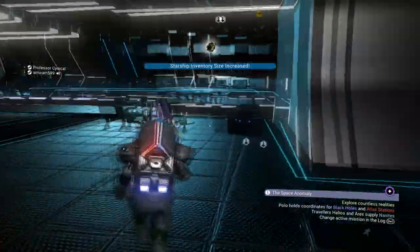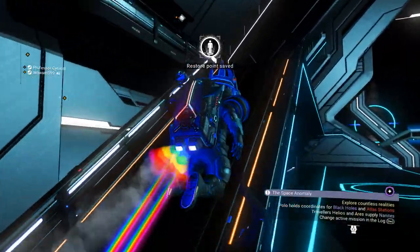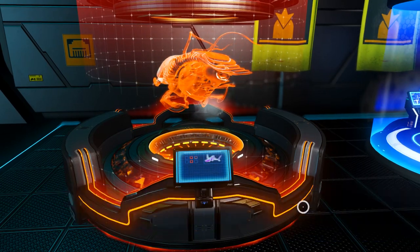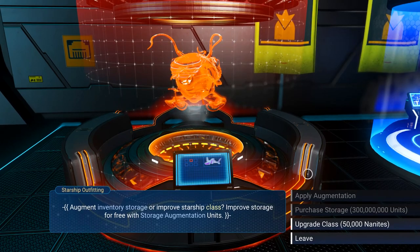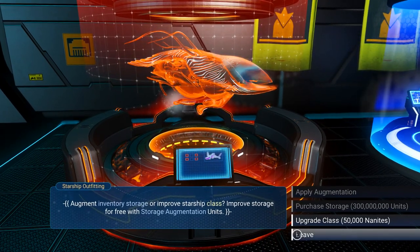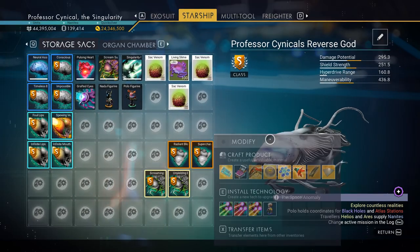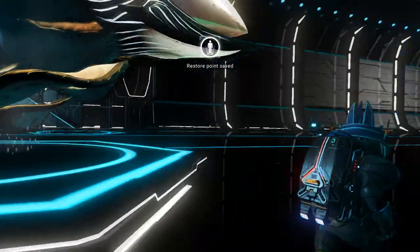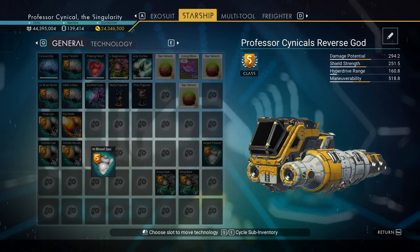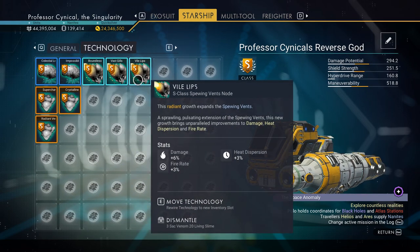Going to our normal ship, then back into our normal living ship — jump in and out, that creates the save point, very important. Then we come over to the starship outfitting, go through the dialogue, and upgrade the starship again to make sure everything is taken. Apply augmentation — I can't apply any more augmentations, I can't even purchase the storage for it. Even if I wanted to purchase storage it would cost me 300 million, which I'm not going to do. Look at that — everything is fully upgraded, apart from one bottom right slot which was just a mistake on my part. But nonetheless, look at that — this is a god tier ship. I now have a normal ship with living components. How crazy is that?